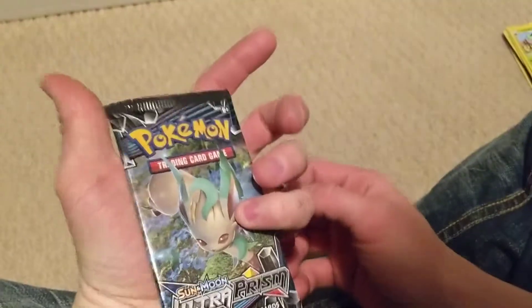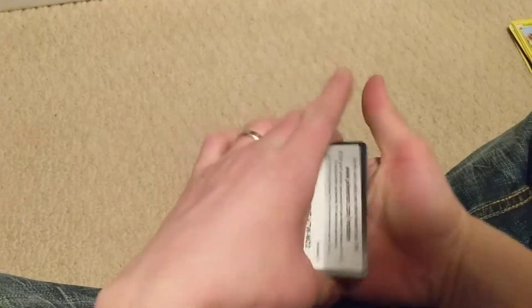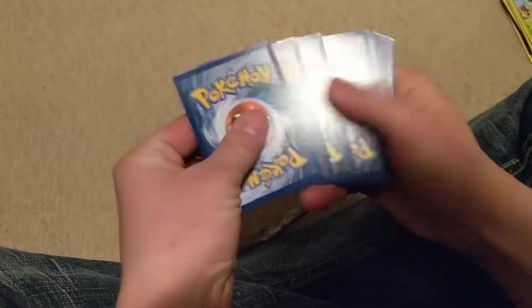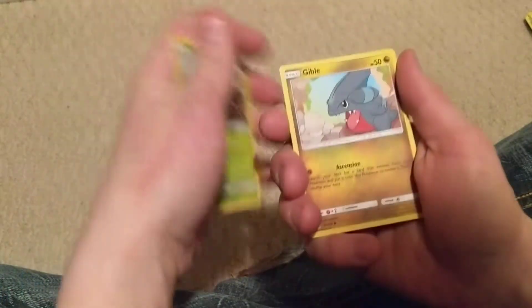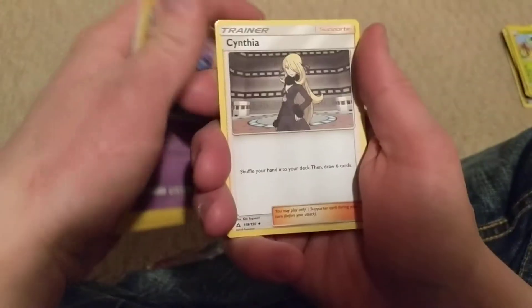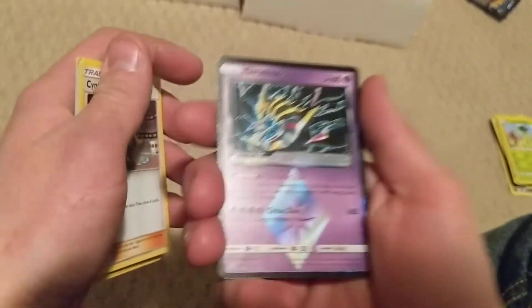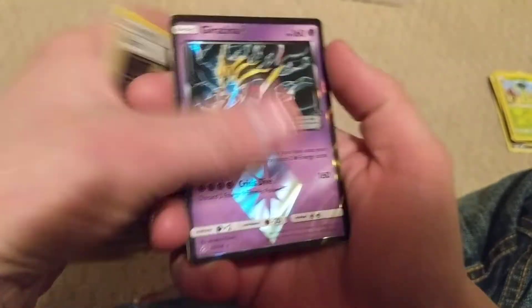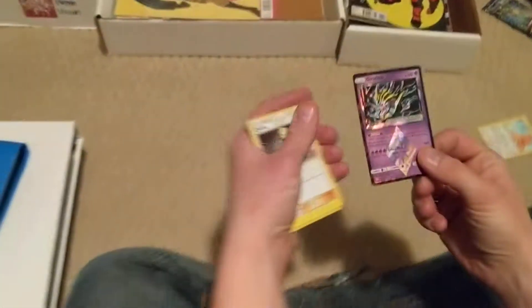Finally, we got the Leafeon pack. That would be fun if you got Leafeon — that would be sweet. We got Stunkey, Doopiter, Gible, Murkrow, Snowvir, Energy, Bronzong, Cosmog — that one's cool — Cynthia. Yes! That is sweet. We probably didn't get... nope. We got Licky Licky. That's still pretty cool though.